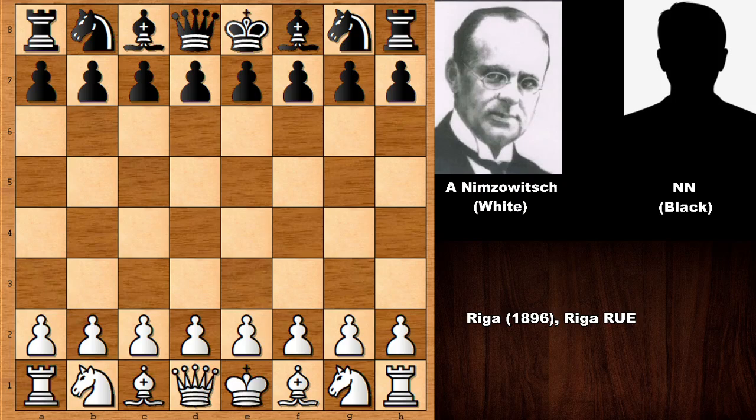Hello everyone and welcome back to another MAC chess game by Aaron Nimzovich. In this chess game, Nimzovich had the white pieces and his opponent is a player with no name, an unknown chess player. This chess game was played in 1896 and Aaron Nimzovich was born in 1886. Aaron Nimzovich was only 10 years old in 1896. This chess game was played in Riga, and for the records, this was the first ever published chess game of Aaron Nimzovich.